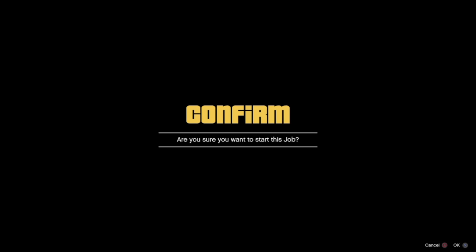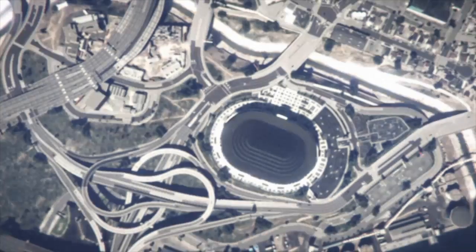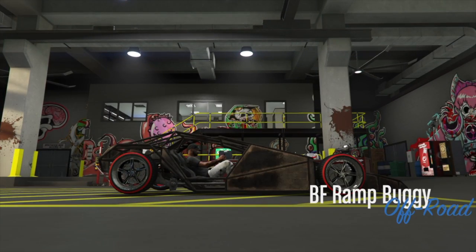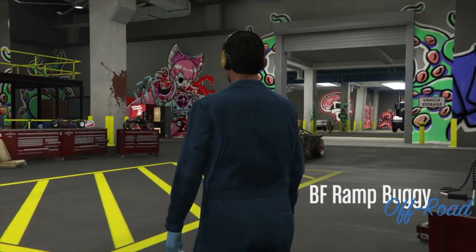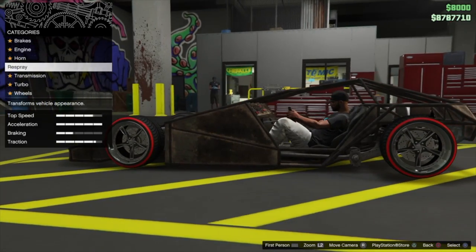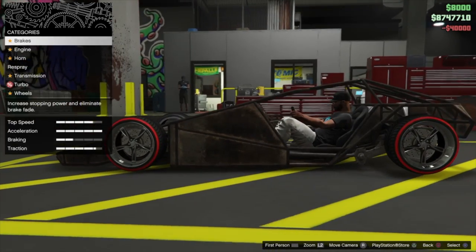Hit Options, start up that job using Square, accept the first alert, spam left on the d-pad so it takes it back to storage — it'll take you up into the clouds — then hit X on the second alert and you'll come back down to a merged vehicle. Once merged, hit right on the d-pad and modify one thing on the vehicle so the save actually sticks — I applied the transmission — then exit the workshop.